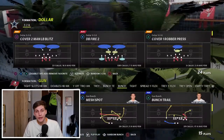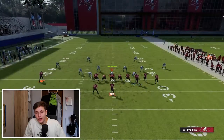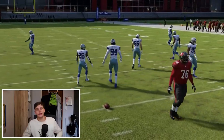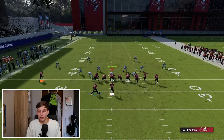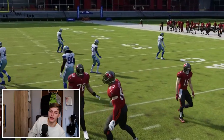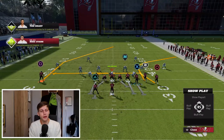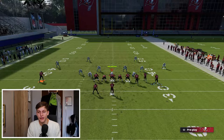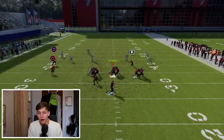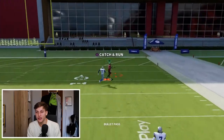Last but certainly not least, I want to talk about how to beat Cover 4 out of this. Cover 4 used to be pretty easy to beat — all you needed was a skinny post and a curl on the field side, but that Cover 4 beater doesn't work this year. I was kind of annoyed because the only reason I stayed in the Indianapolis Colts Bunch Offset formation was because I had a Cover 4 read that was 100% guaranteed. The new Cover 4 read here: slant both R1 and circle, and then you can laser it over the top.